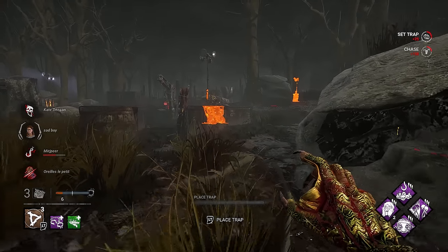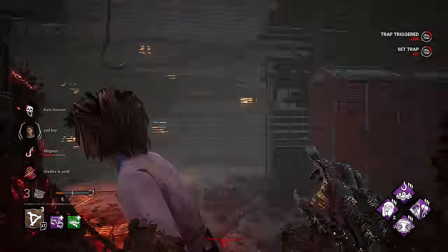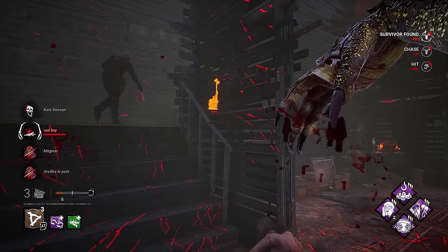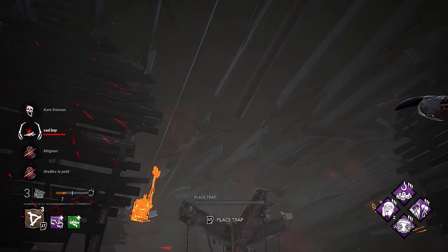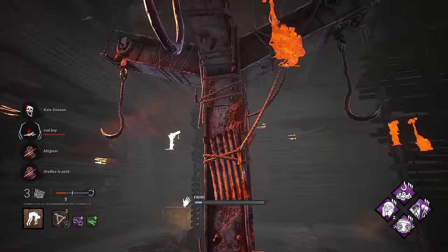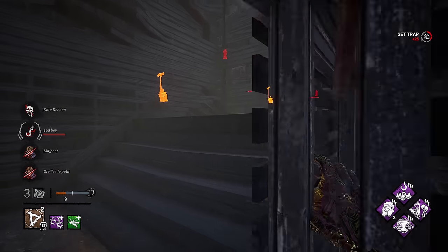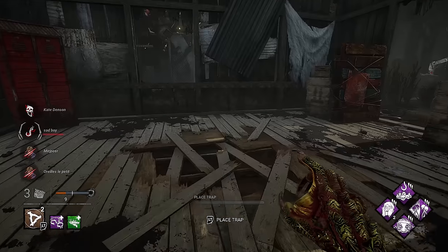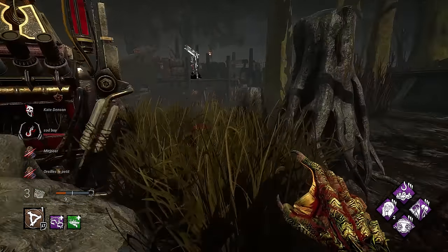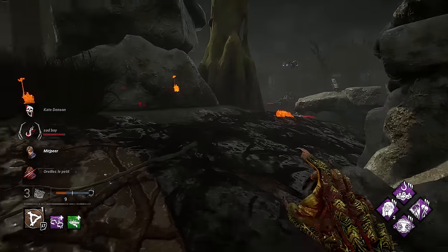Monster's Shrine is literally crippling them right now. That person is about to go into second stage in the basement — I'm going to drop Leon and head over there. Getting a hook state is huge. As you can see, that one Kate in the beginning just destroyed her team. We got a good amount of traps in the area. Let's leave and let Monster's Shrine do its work, keeping this Leon occupied.